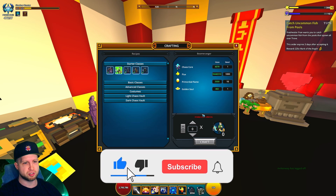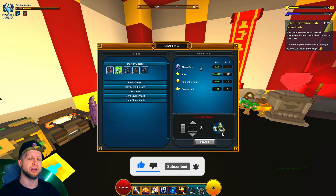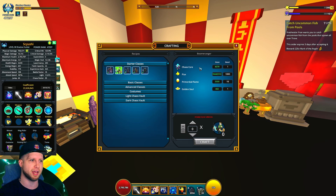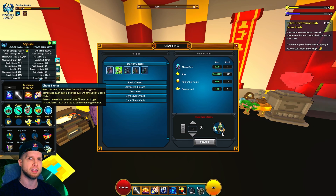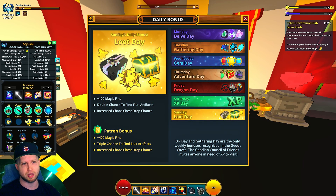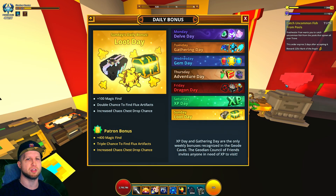First and foremost, you need to have Chaos Cores. Where do you get Chaos Cores? Rarely out of Chaos Chests. How do you get Chaos Chests, especially as a free-to-play? Well, frankly speaking, you barely do. You basically will end up getting the equivalent amount daily from your Chaos Factor, but the only way you can increase your Chaos Factor, as far as I know, is just from spending a heap ton of money, as well as Patron is going to end up giving you some Chaos Factor.